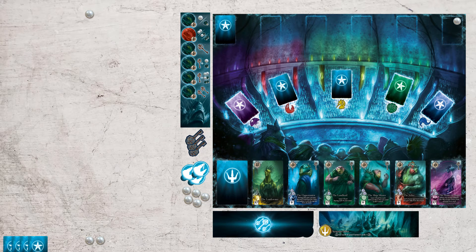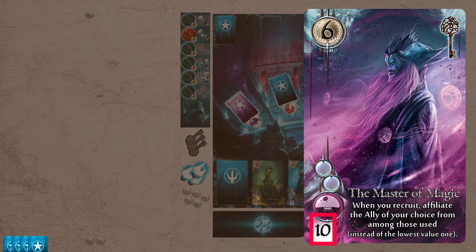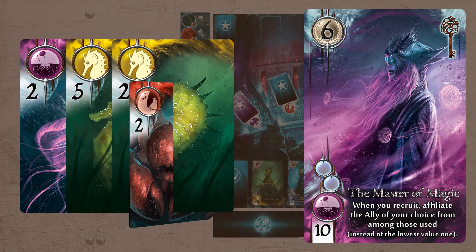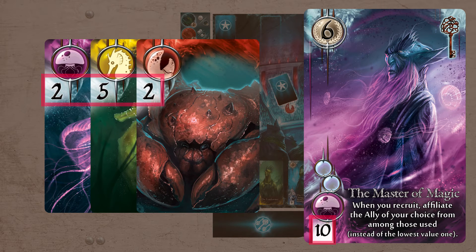You can also choose to recruit a lord belonging to one of the six guilds that is face up on the track by discarding allies from your hand equal to their cost, indicated at the bottom left of each card. You must respect the races indicated for each purchase. For example, to recruit the Master of Magic, you must discard at least one jellyfish ally and allies from two other races, regardless of their value, to reach a minimum sum of 10. If you have enough different races but the value of your cards does not reach the cost shown, you can complete your purchase by spending one pearl for each missing point.